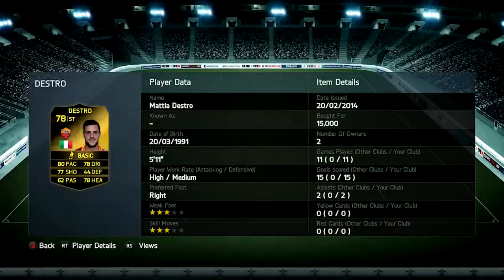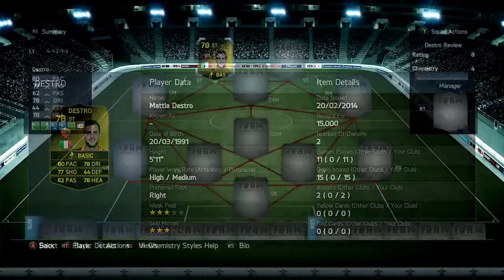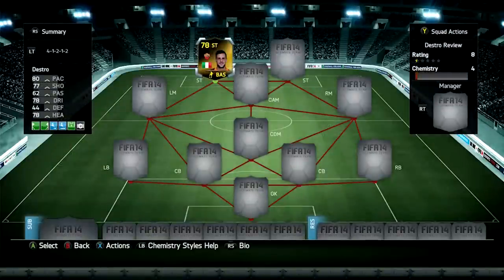He's got 80 pace and 78 dribbling, and he's 5'11". He doesn't win a lot of headers in the air, but if you've got someone who's a tall striker next to him, both of them will work really well together. I actually used Victor Ibarbo — he's just such an overpowered player in this game — and it worked a treat.